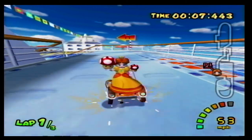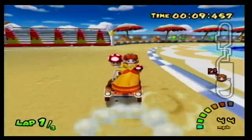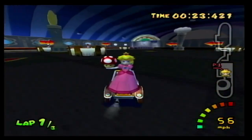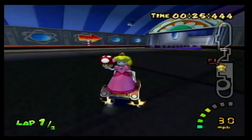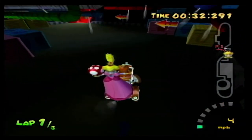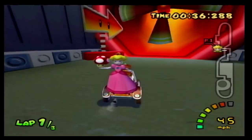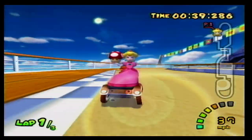Next we got Daisy Cruiser, a track that takes place on a cruise ship which is a really unique idea. First you go on top of the cruise ship and then you go inside to a large dining room, and it's pretty dope. There's also what looks like an engine room you can go into, which makes this track feel more like a cruise ship. I'd really like to see it come back and maybe Nintendo could even add more rooms to explore in it.